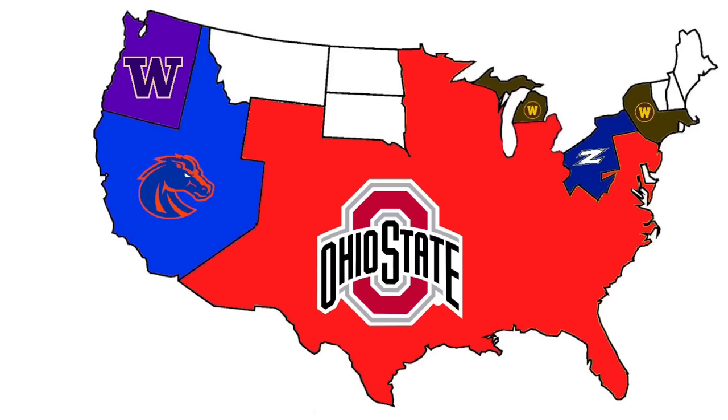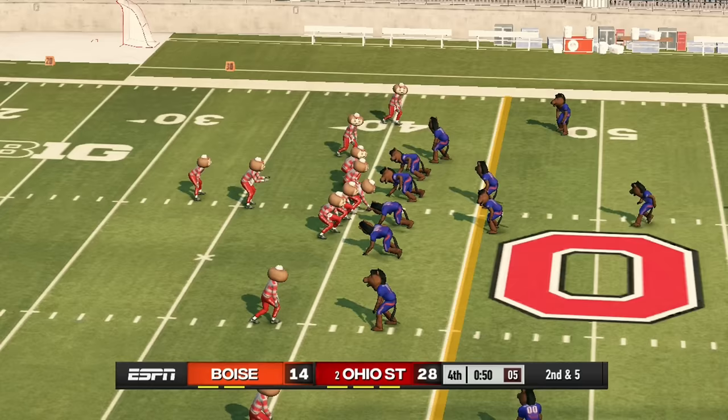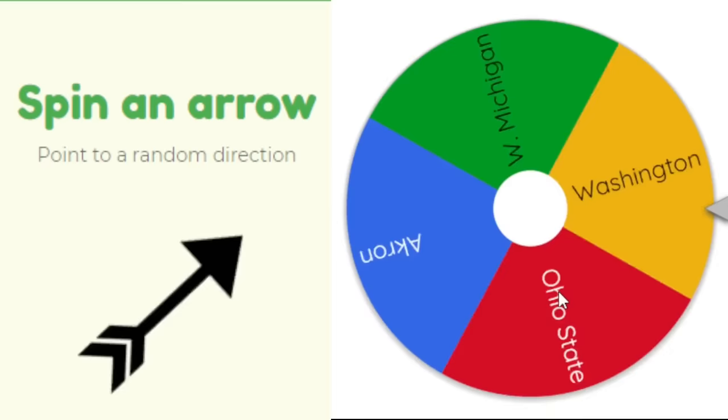Boise State heads southeast to face Ohio State — once again Brutus comes out and wins big, 28 to 14. Boise State's run is over. Ohio State is winning everything, but it only takes one loss to get kicked out.